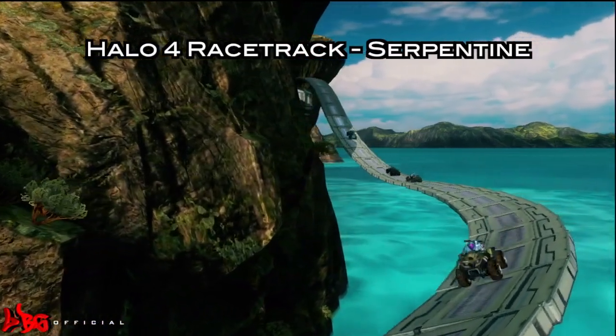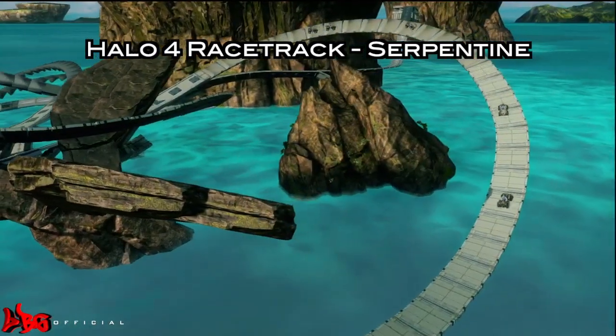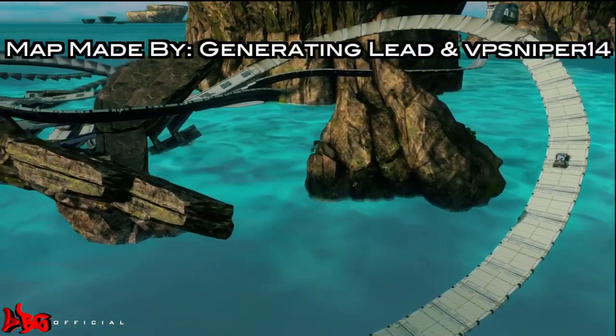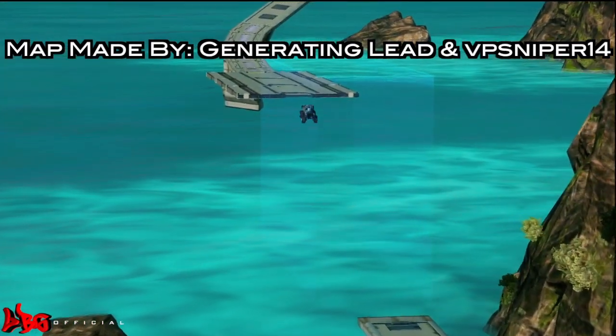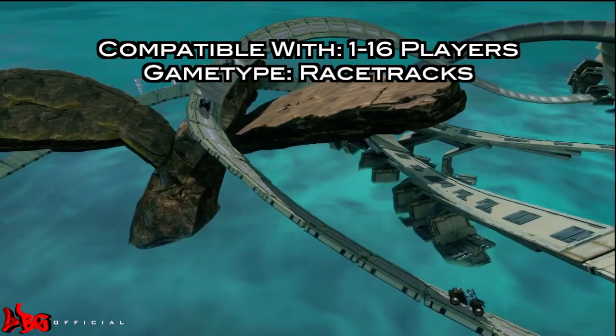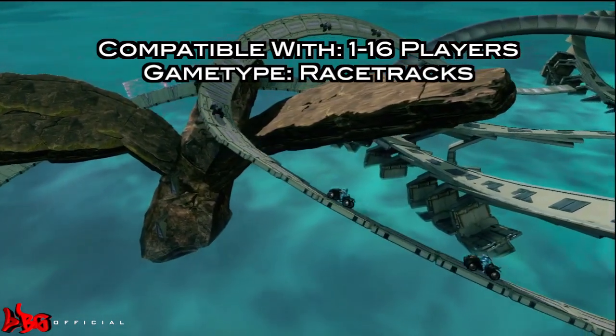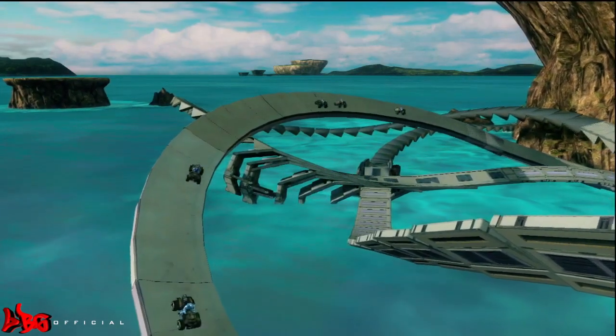What's up guys, Laidback Gaming here bringing you a Halo 4 racetrack called Serpentine. The map is made by Generating Lead and VP Sniper 14 and is played with 1-16 players and can be played with the racetrack's game type by Masta Hippie. This map is a roller coaster map or a single wide map and I found it very enjoyable.